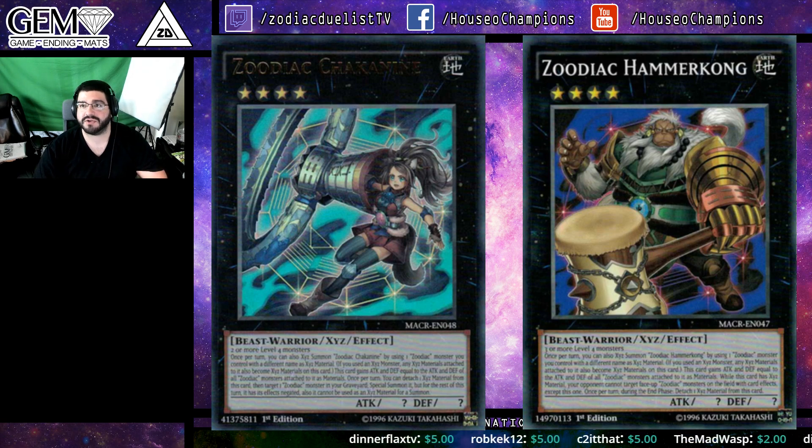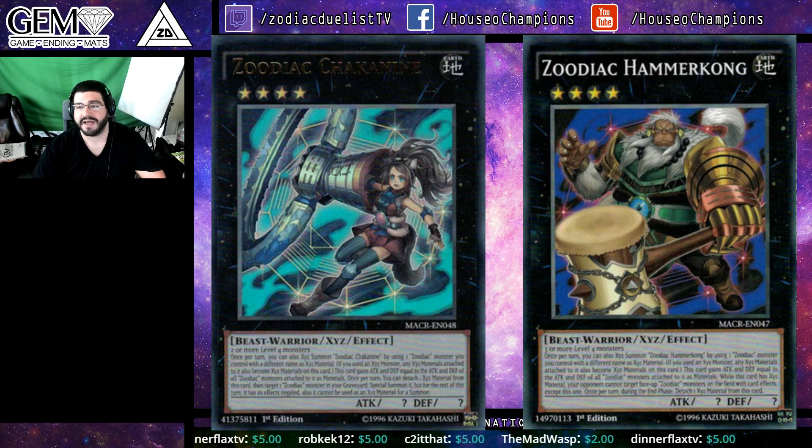Everybody at the LA Regionals was just telling him that it's another thing you overlay on and don't worry about its effect — it doesn't really need its effect — and he knew he should have read that card more.